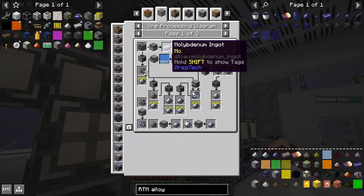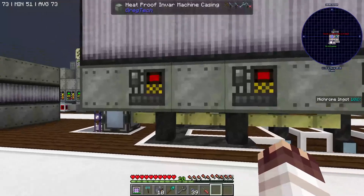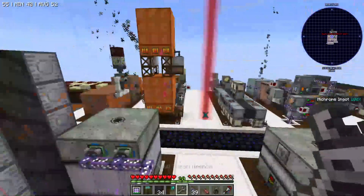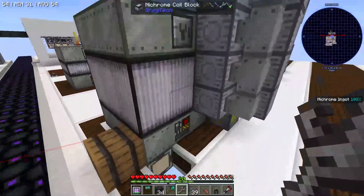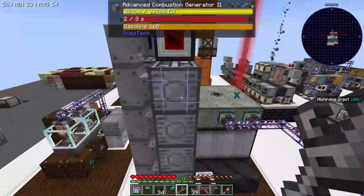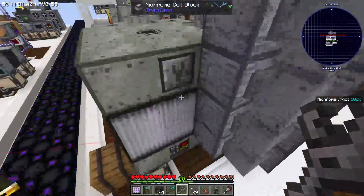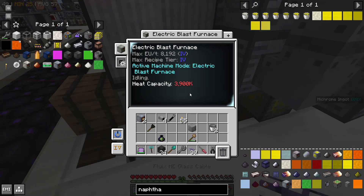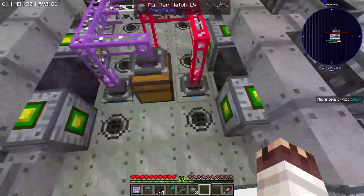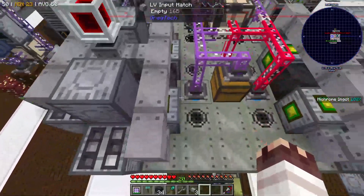You can just smelt molybdenum. Smelting RTM alloy does require extreme voltage blast furnaces. Luckily, we have upgraded our blast furnaces to EV at a cost. While I wait painstakingly long for all that RTM alloy, I have upgraded our EBF to IV using 16 combustion generators. There's nothing good about this. But it doesn't lose quite enough power to run an IV blast furnace, so it's fine. We decided it was better to use those 16 combustion generators to run 4 more EV EBFs, because if we have massive power, what else are we supposed to do with it?